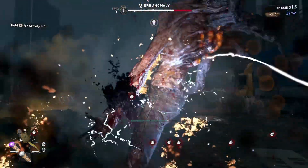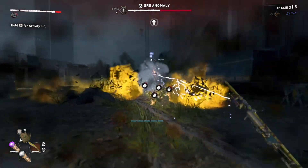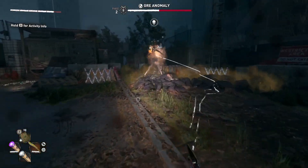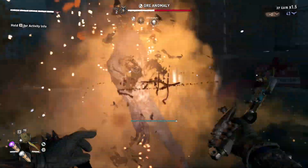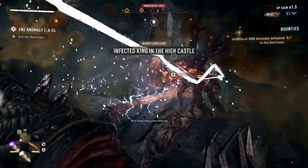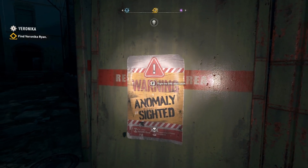I found the most reliable way to get exotic weapons was from farming the GRE aberrations for the pilgrim chests. I managed to get three exotics in about 30 pilgrim chests, making it about a 10% drop chance — though I'll need more data to get a better idea.